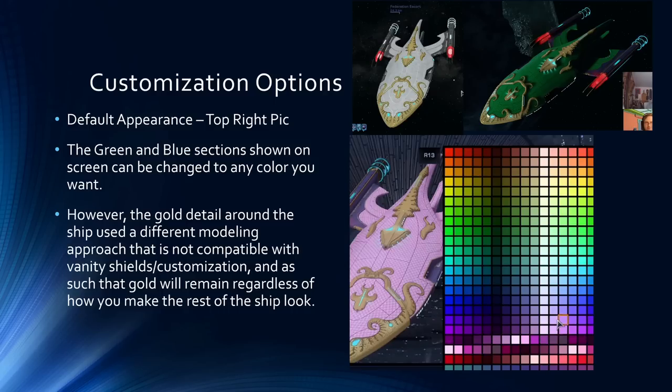One thing you'll notice is that the gold trim or gold detail stays the same on all color variations. That's because they used a different modeling approach to achieve that detail, and it is not compatible with Vanity shields, customization, or the tailor. So that gold detail will remain regardless of what color or Vanity shield you have on. But there are still many ways to make the ship look quite nice.